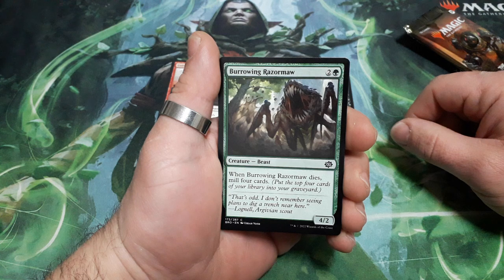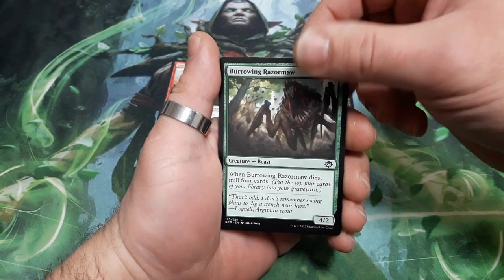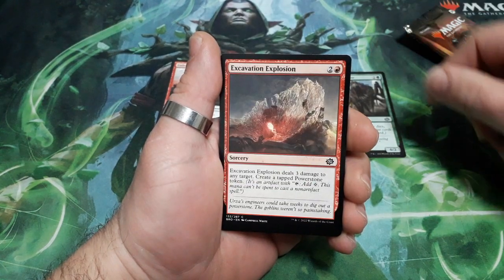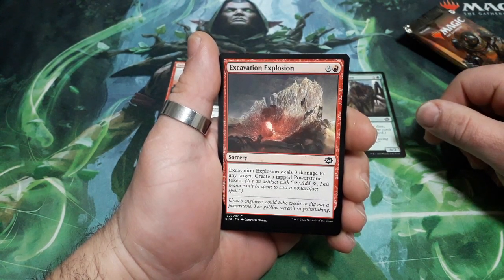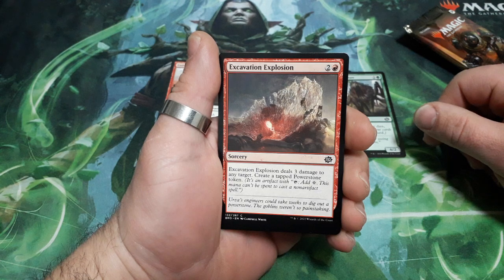Burrowing Razor Maw. 3 drops. When he dies, mill 4 cards. And it is a 4-2. Excavation Explosion. 3 drops. Excavation Explosion deals 3 damage to any target. Create a tapped Powerstone token.